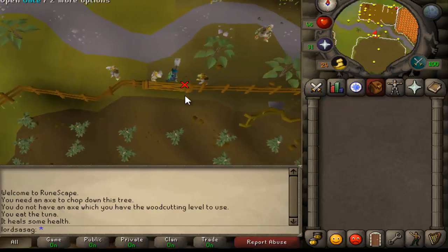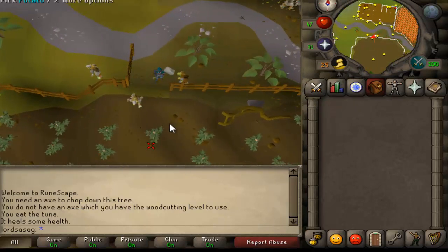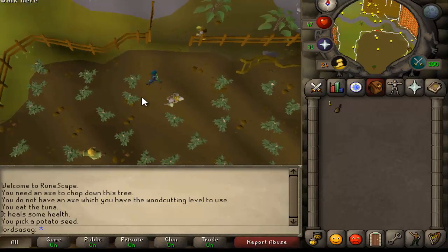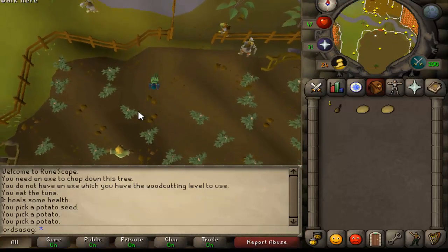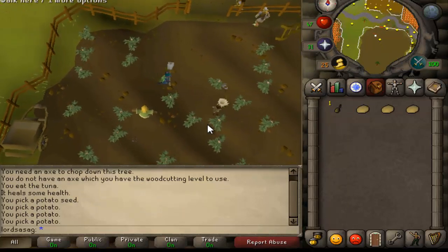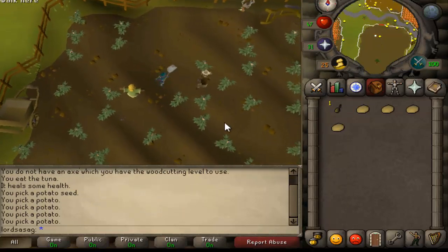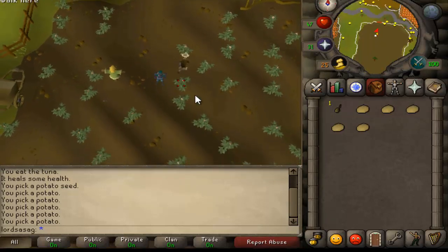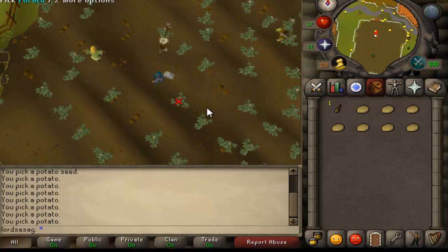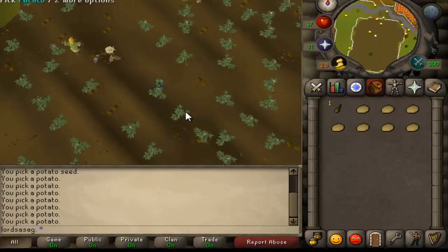Just pick potatoes — it's left click, pretty easy. For this you need nothing, you can start from level 3. Just create an account and here is your first money.